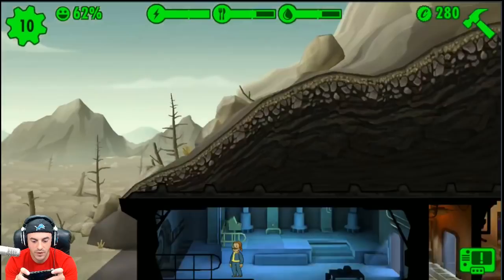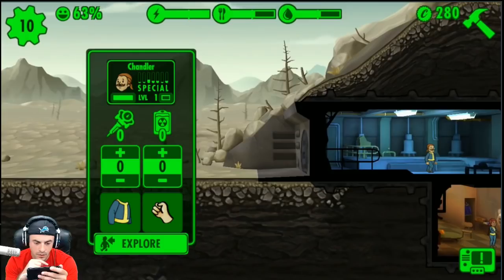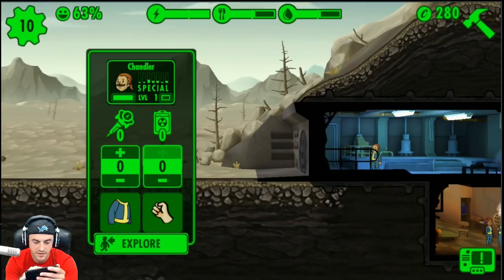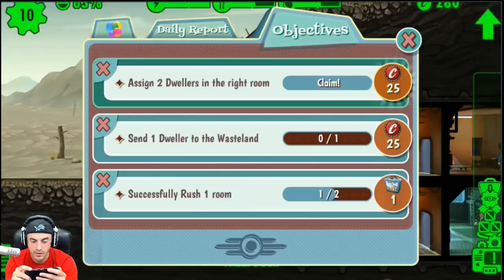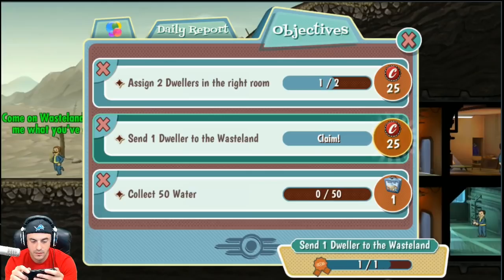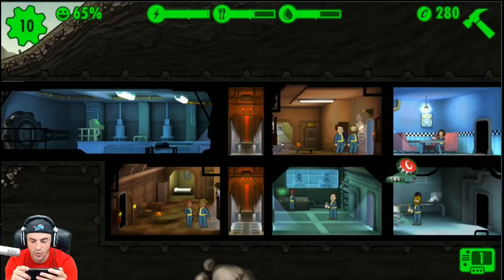Do we have any Stimpaks to give them? We don't have any Stimpaks. Go explore, buddy. Make sure you equip your dwellers before sending them out to the wasteland — this will increase your chance of survival. We don't have anything to give them. There's our first lunchbox! Good luck, Chandler Riggs — got some more caps too.